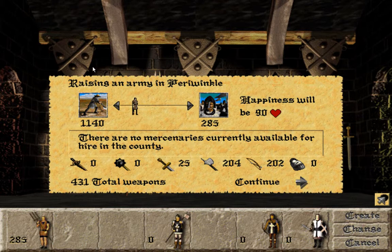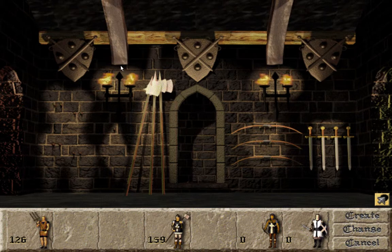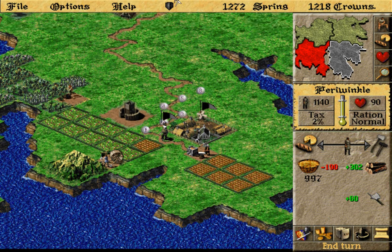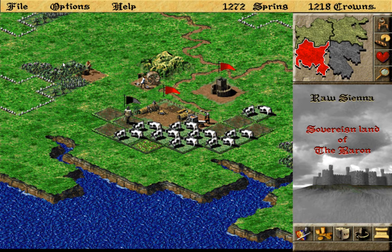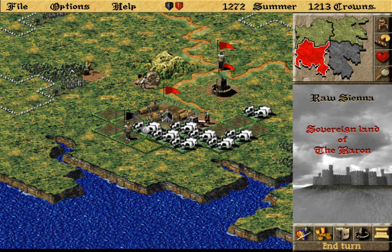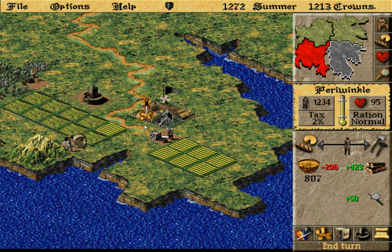Again, if you just leave it at this happiness-minus-10 thing, it'll give you decent numbers. Lower taxes again. Because he wants to help, I think I might just come through and exterminate these fields so it's not a very useful spot. He's going to try and come after me — or maybe he's sending that guy to go burn my fields. He's pretty mad right now. I'm just going to keep doing what I'm doing.